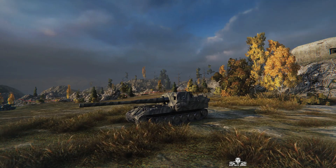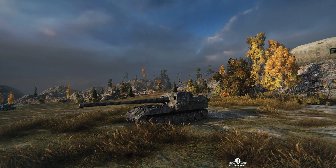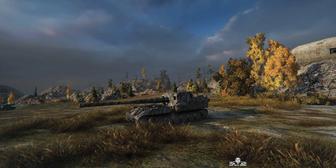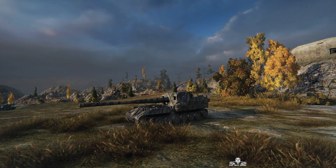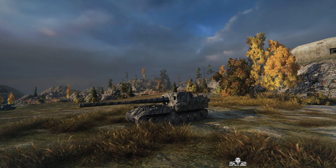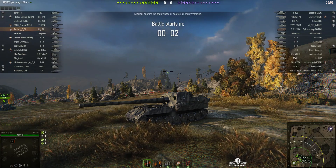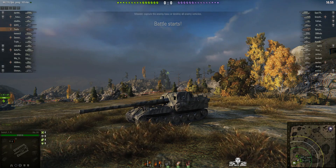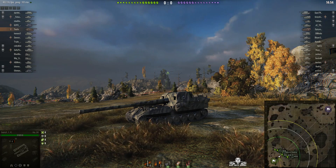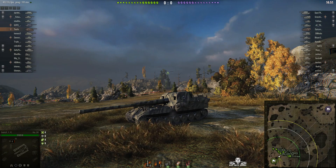Welcome back to WhatRTNoobs with General Disturbments. This is the Object 261, the tier 10 Soviet SPG. We're on the south spawn of Karelia and this particular Object 261 is being driven by Tulis. The battle has commenced and we don't seem to be getting much movement from Tulis — it is just a standard battle, so 15 minutes.